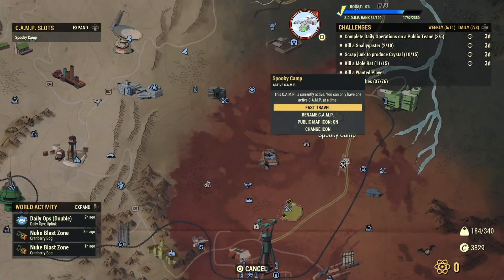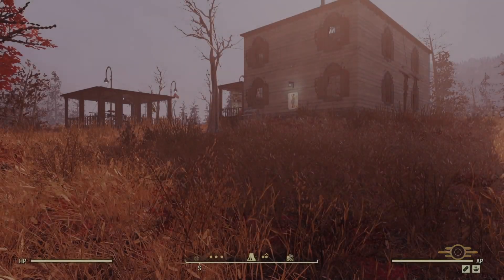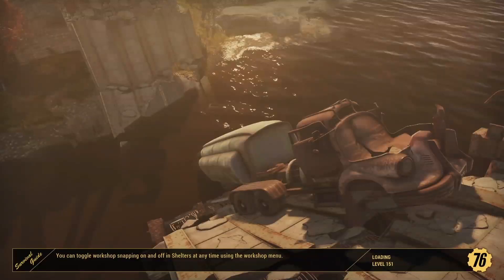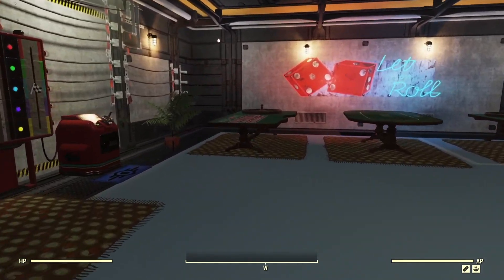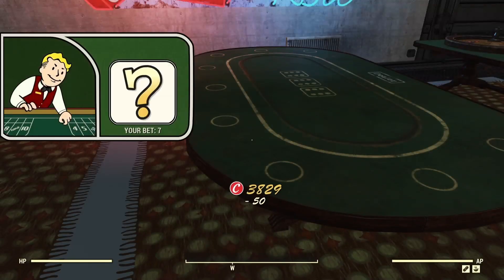Back to the spooky camp. We'll enter my casino again, which I've built into this shelter. I'll try my best to explain my logic and how this works and why it does. I've got notes down so bear with me.